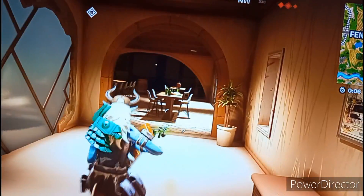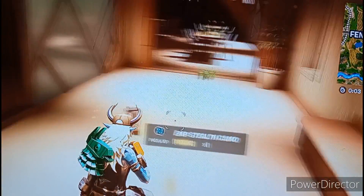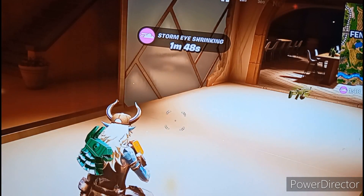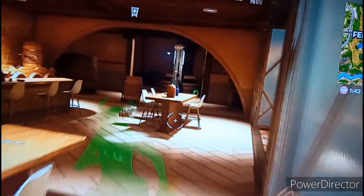Guys, there was a Fortnite update yesterday and I currently have every new item that was added in the game. First off, we have the EMP stealth camo — pretty cool, not really a weapon, it makes you invisible, like a camo invisible.